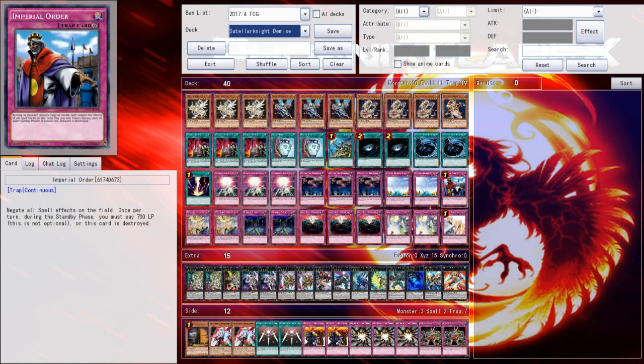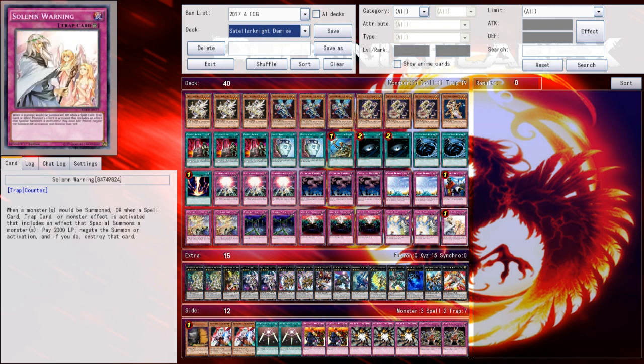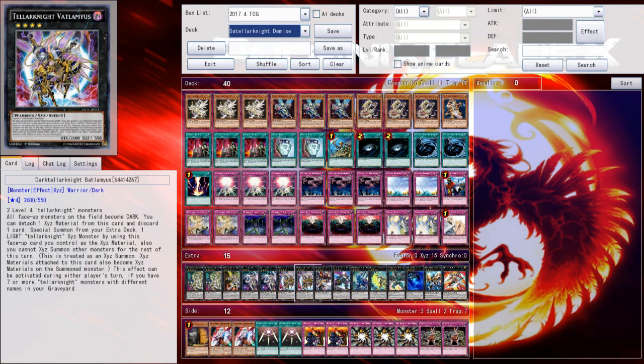So there's things like anti-spell in the main deck now, alongside the Imperial Order, and cutting down on things like Strike and nonsense like that. I can't remember what the other card that was cut was. I think it was the third Duality or something like that, just because the deck seems to operate fine enough as is.